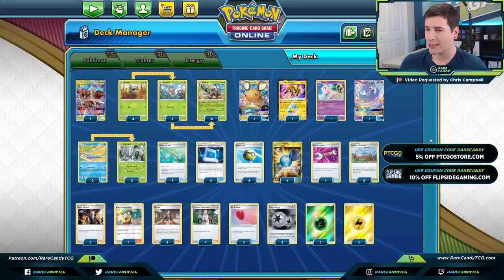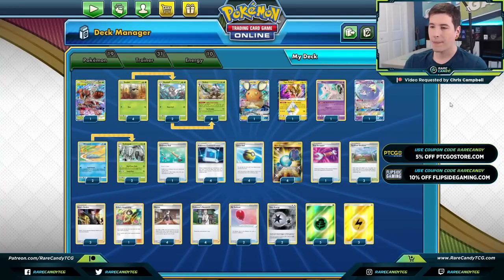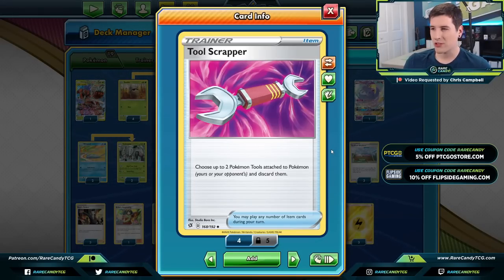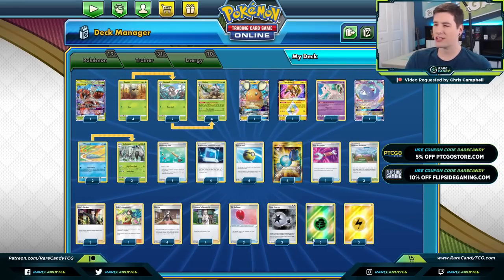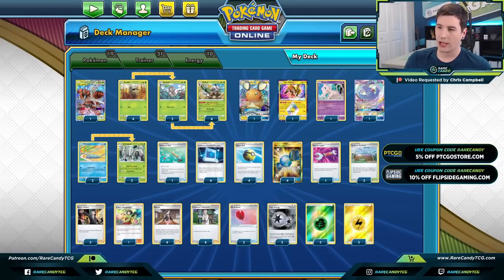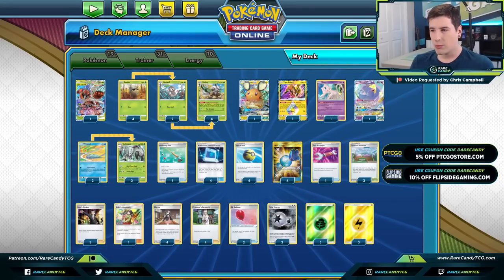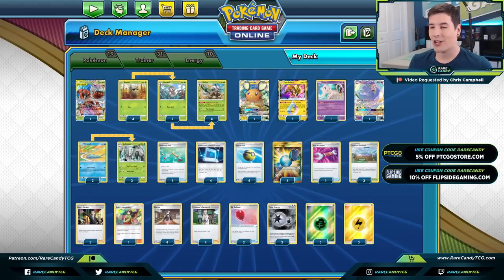We're not going to bother with anything cute like Heracross or Latios GX — we're just going to take the losses and beat the matchups we're good against. A lot of the rest of the deck is straightforward: we have Turffield Stadium to better find our Grass evolutions, a couple copies of Air Balloon for free retreat, Tool Scrapper for Big Charm or Metal Goggles. The energy count is a bit unusual — just a couple Twin Energy because Golisopod and Shiftry can use those. Five Grass energy with Ordinary Rod should be plenty.